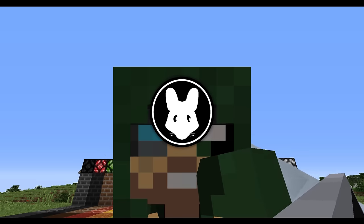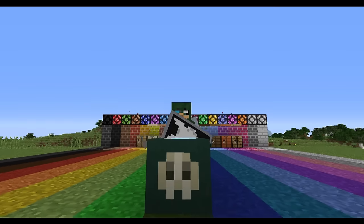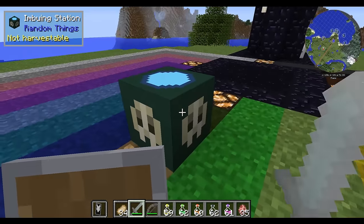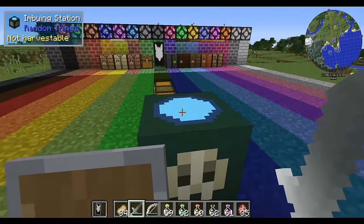Welcome to the Mischief, I'm Valen and this is Random Things. Today we're going to be covering the Imbuing Station. As you can see here, it looks like a rather simple block with a little skull pattern on it and this little blue disc on top.